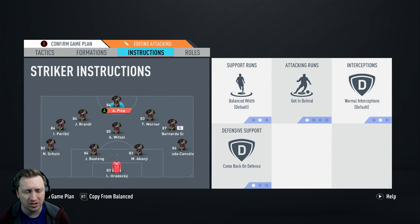There are a lot of instructions and a lot of them contradict each other. Get in behind and come back on defence for Alessandro Plas. The reason I've done that is because it's basically going to be a Roberto Firmino role — he's going to get forward when we have the ball, but he's going to come back and help out when we don't. And it helps out a lot.